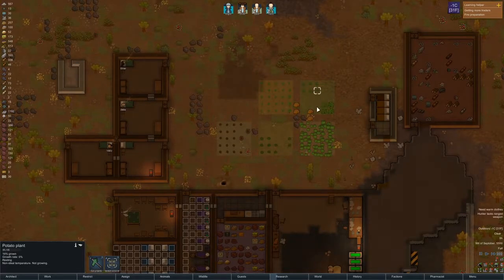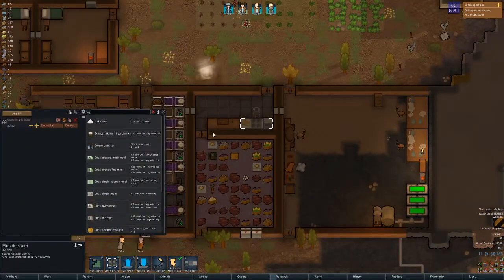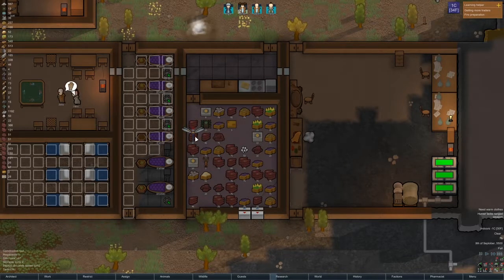Cotton, potatoes, rice, strawberry, and spectego. Do we have spectego being used? 30 simple meals — we have no spectego being used to make. Brew spectego tea, do until you have 50 for now — should be a good number. The goal would be to eventually use the spectego.